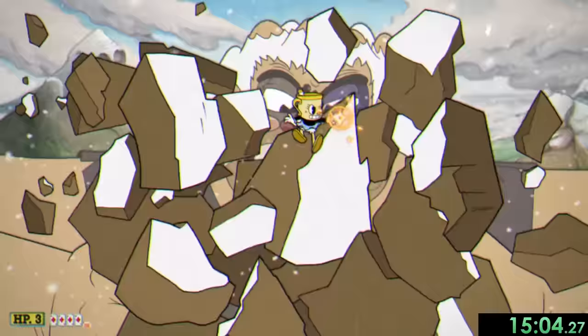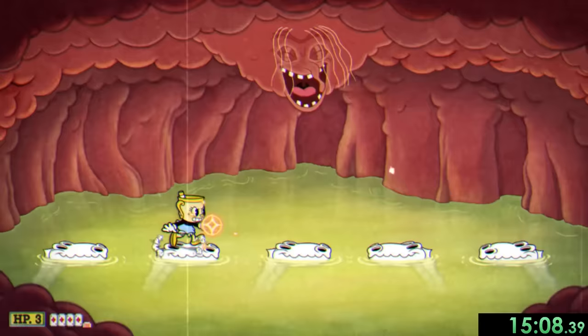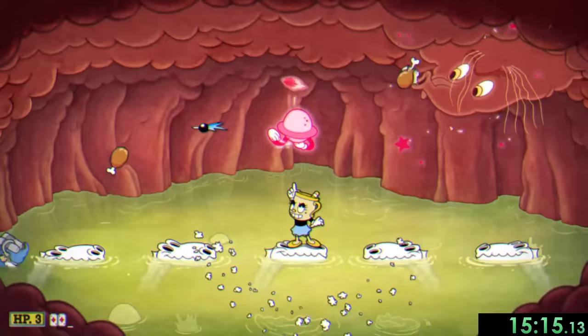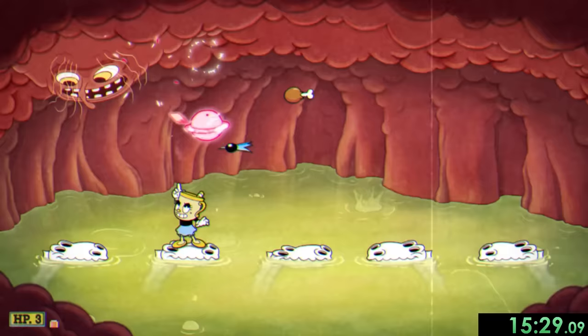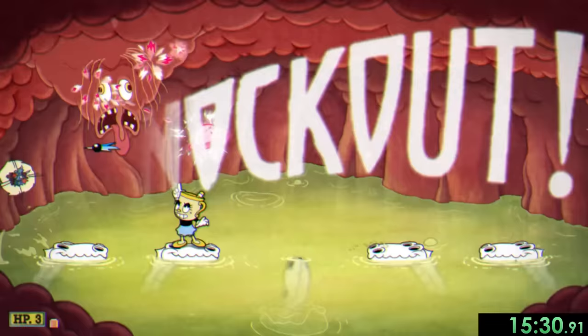Finally in the last phase we get eaten by Glumstone and are inside his stomach, so we need to use the skulls as platforms to not go into his stomach acid. I like using the crack shot again here to focus on my surroundings, and we can survive by paying attention to what the face spits out. If it's meat, that platform will disappear, and if it's a bone, it will spawn some parryable bells that we need to hit. Pretty stressful fight, but we got it done.